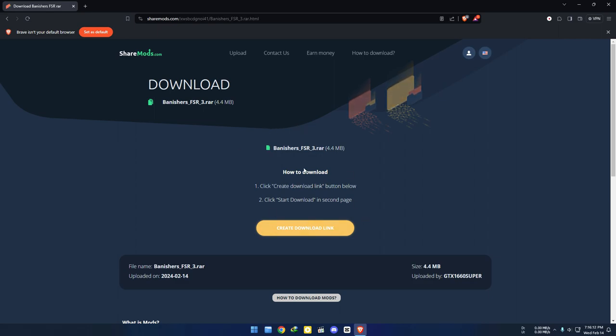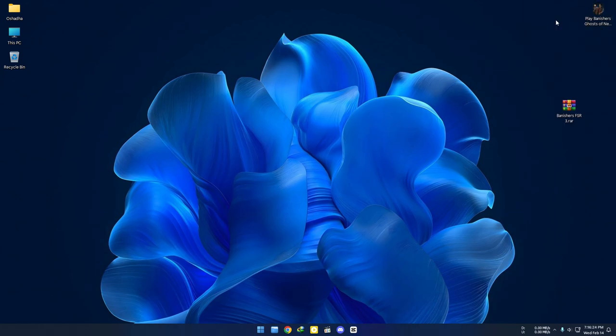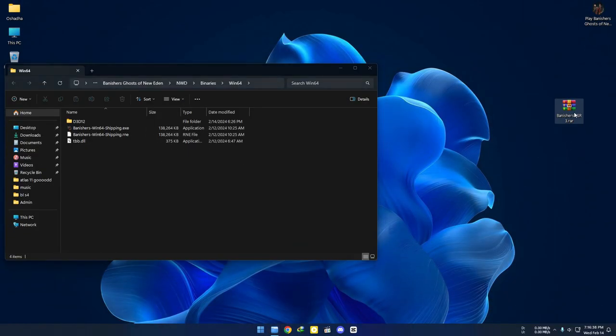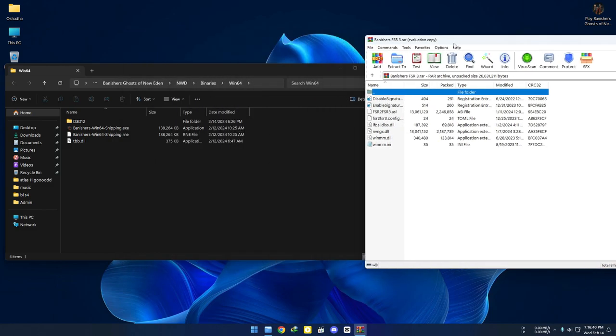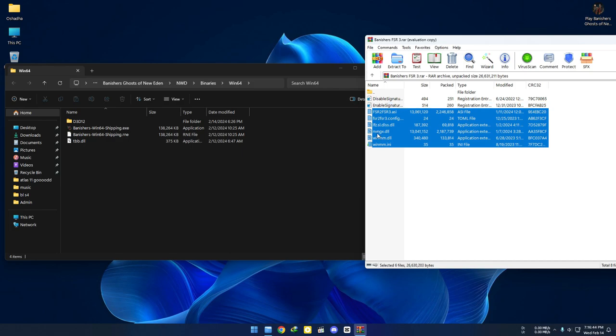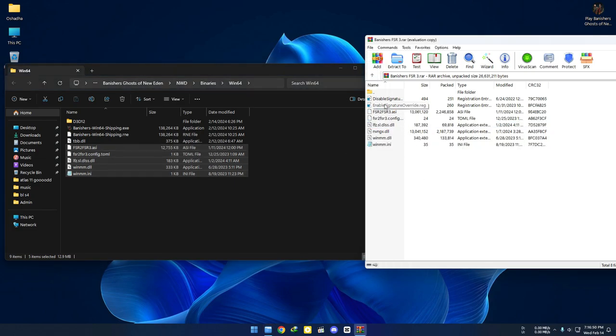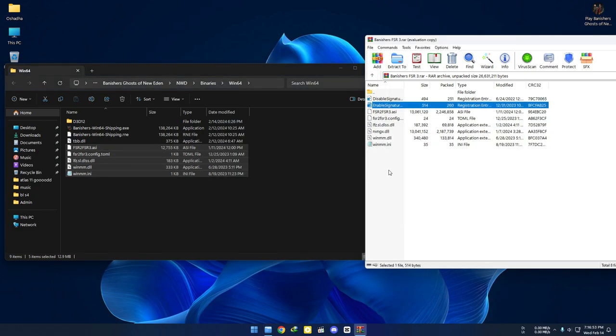Go to the link in the description and download the file. Locate the game application, open the downloaded file, and copy everything except for these three files. After that, run this registry file, then extract this file to the directory.